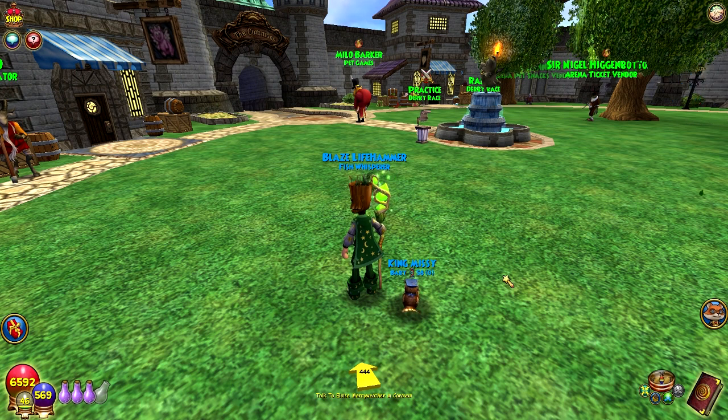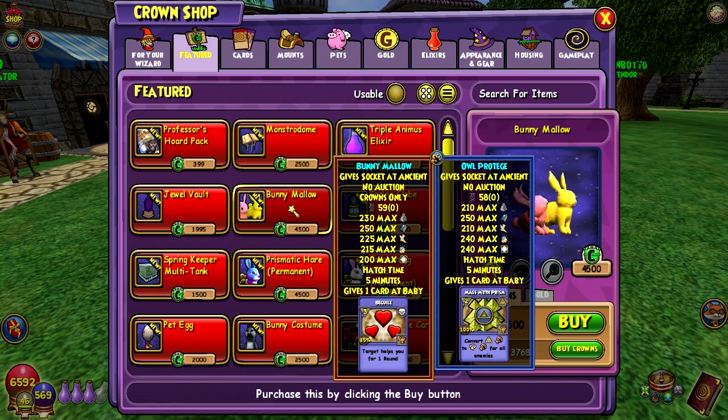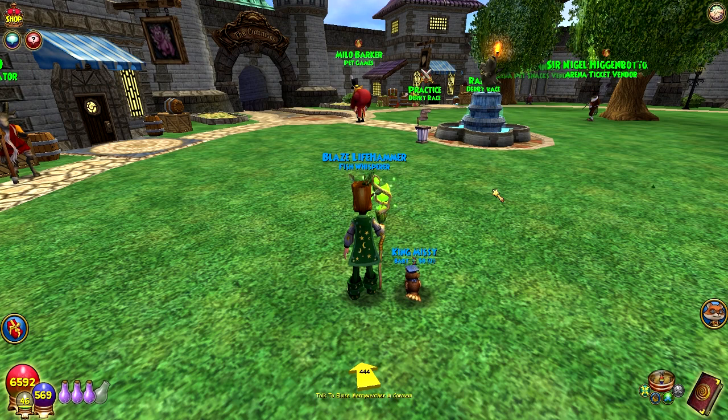So we've got a new pet showcase. There's actually a few pet showcases that I'm going to be making soon. We've got the Al Protégé today. We've got the Mini Mimic and the Kookaburra, and also the Bunny Malos, which is the Easter one — I should probably do that one tomorrow because tomorrow is Easter. Today is going to be the Al Protégé, which is from the Professor's Horde pack.